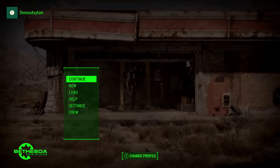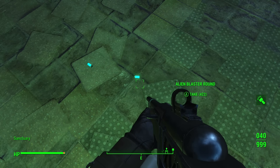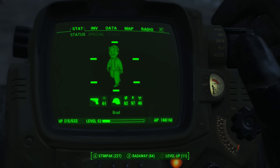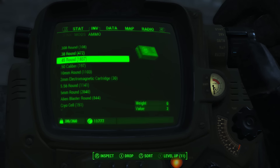The first thing you want to do is make sure you have Dogmeat as your companion because you're going to need him to do the duplication glitch, and then you're going to want to choose whatever ammo type it is you want to duplicate and drop the whole stack of ammo on the ground where you're comfortable doing the Dogmeat duplication glitch.